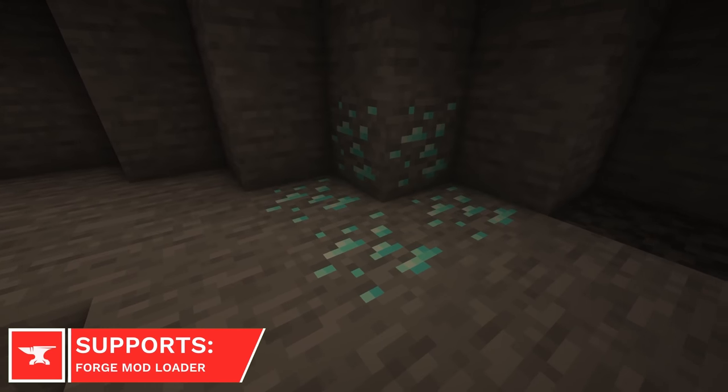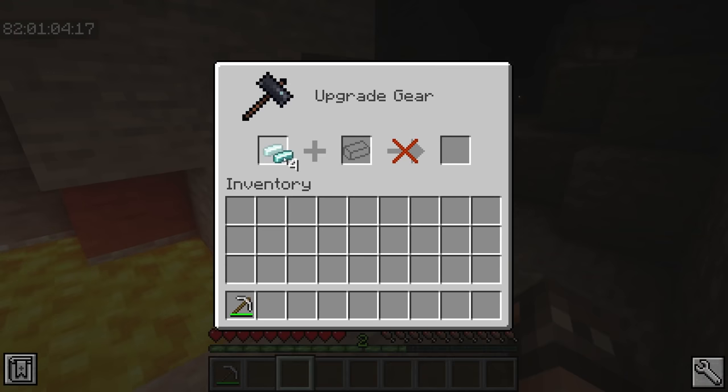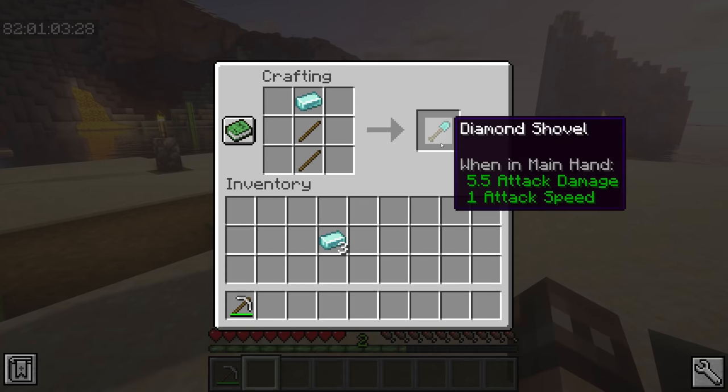Diamond Ingots will overhaul diamonds in your Minecraft world. From now on, mining Diamond Ore will return you with Diamond Shards. These can be placed inside a Smithing Table, where 2 Shards will create 1 Diamond Ingot. Ingots replace regular Diamonds, and can be used to craft tools and armor.